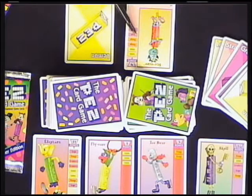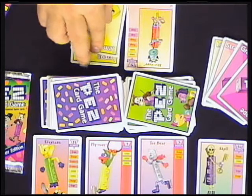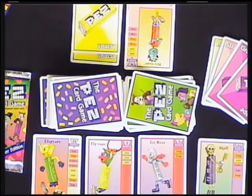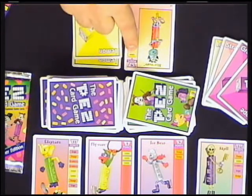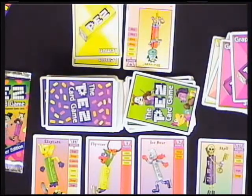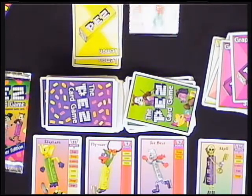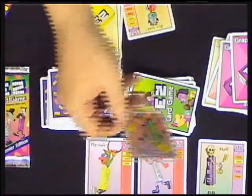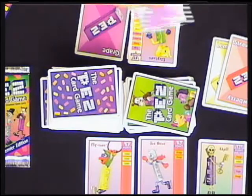Dispensers are worth varying points - some are worth 3 points, up to 20 points, and the first player to get 25 points wins the starter game. It can be played with up to four people, though they've played with up to eight using huge dispenser decks in the advanced game, which goes to 31 points. On your turn you get two actions. One action is playing a flavor card on a dispenser - you must start at the top. You start with five flavor cards from the flavor deck, which is a 100-card deck with 25 of each of the four flavors.